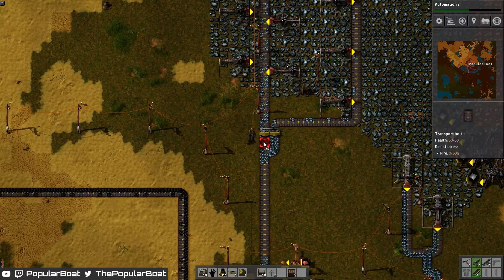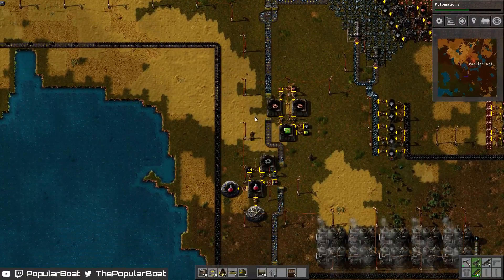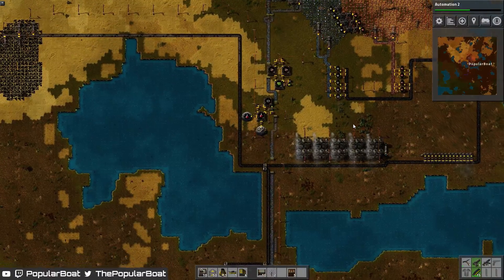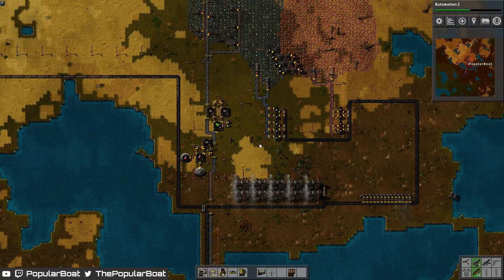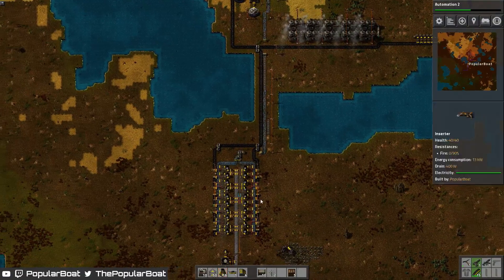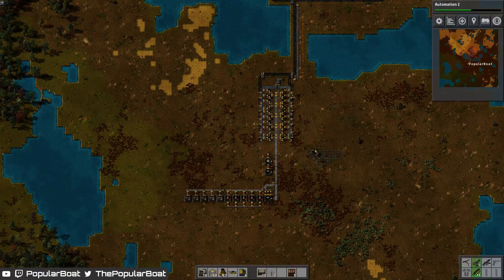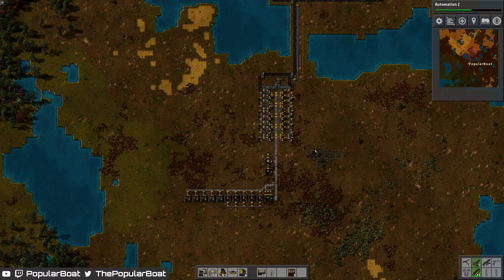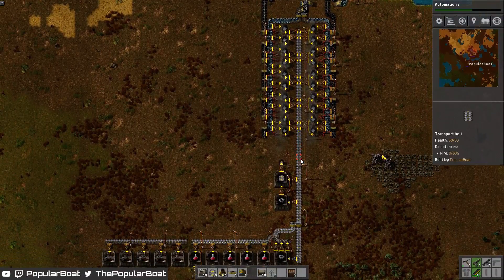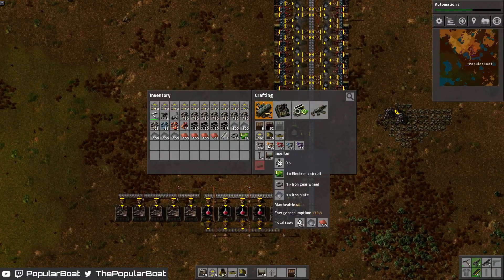Let's get that lane balanced. Okay, so that'll be even for those. Doing basic science for now — should have plenty of coal. Should redo these. Let's get our next lines of things set up for copper.